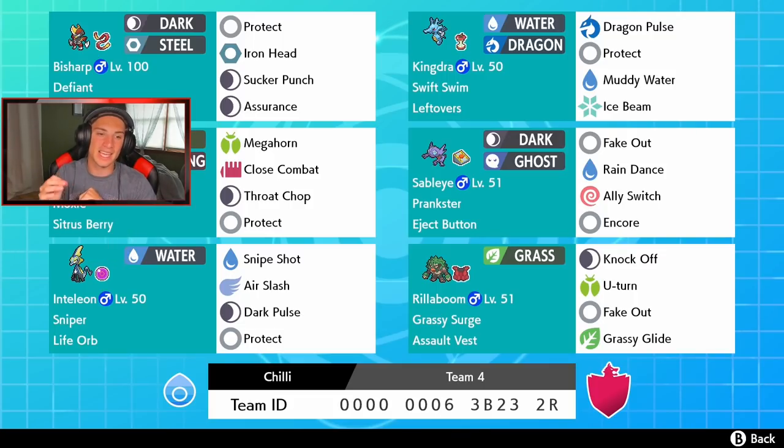Rocking out on the scene, we got Bisharp in the top left corner with the Defiant ability — it's so good, it kind of covers Intimidate, so like in Intimidate wars we can actually get an attack boost instead of an attack drop. We got the Focus Sash and a moveset of Protect, Iron Head, Sucker Punch, and Assurance. We got a Swift Swim Kingdra over here — I love this Pokemon — with Leftovers, Dragon Pulse and Muddy Water for STAB, Ice Beam for coverage, and Protect.